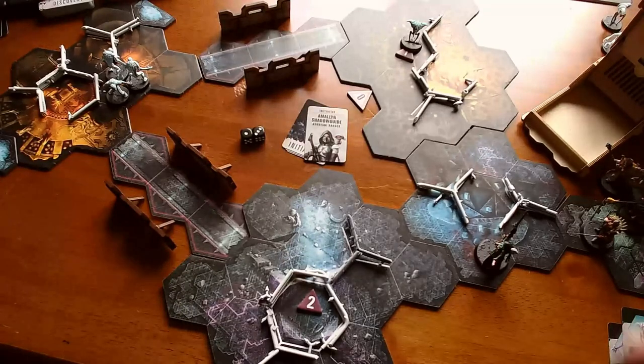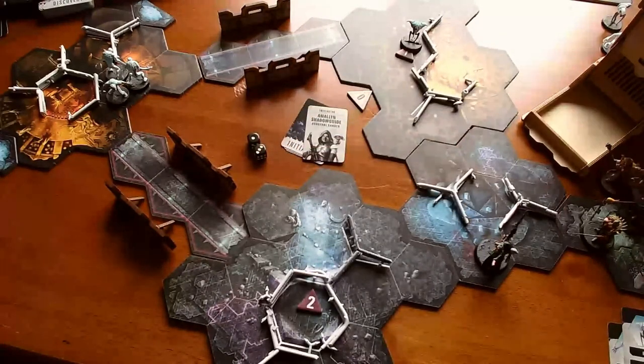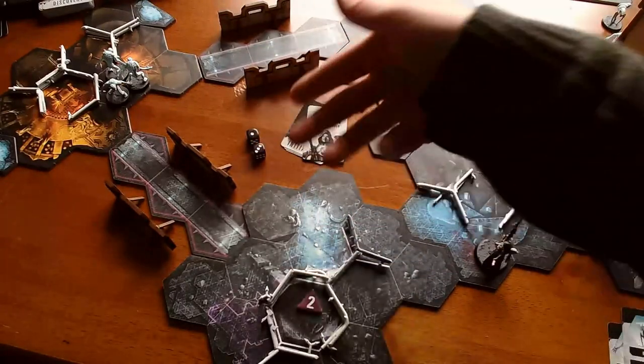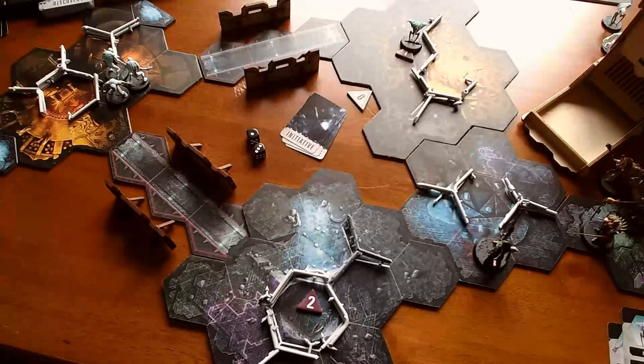She got rid of a Spindle Drone — that can't be a bad thing. She could use one of these Destiny dice to take another shot, but it's not a six or above so she'd be shooting through cover. I don't think it's worth it, so her turn is over.